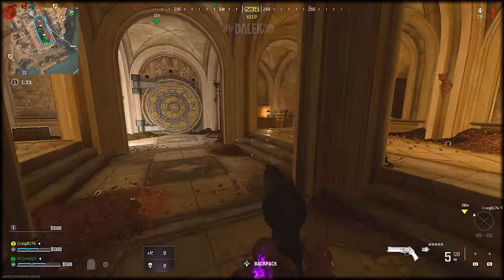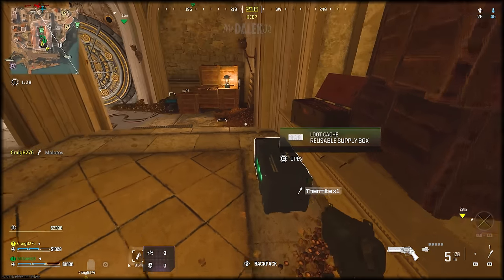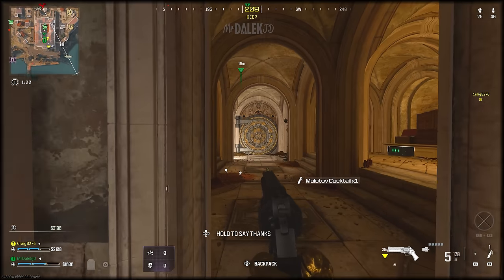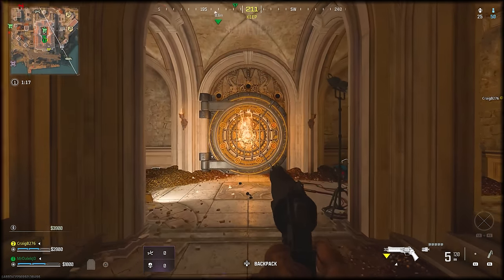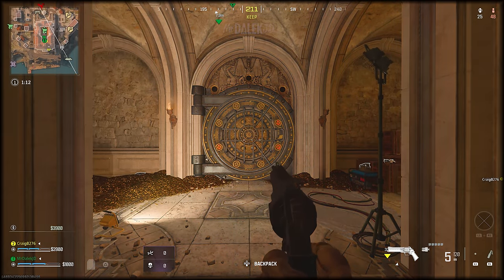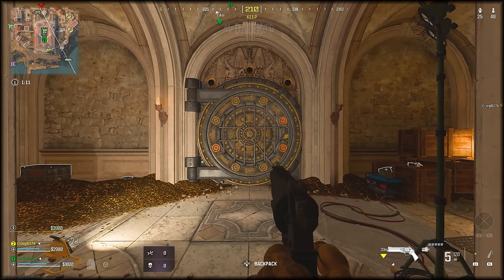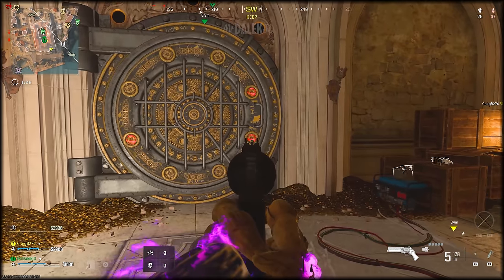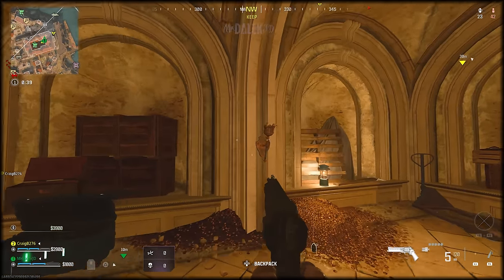The vault door won't be open straight away. Just like upstairs, there are torches all around the room. Every single game, there is a specific order in which torches need to be lit to open the vault. To find out the correct order, find a Molotov or Thermite in the room and throw it directly at the vault door. Once the effects disappear, some circles on the vault door will glow red — each circle corresponds to a torch position that needs to be lit. Match the glowing positions and snuff the rest.